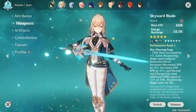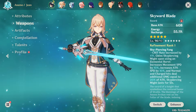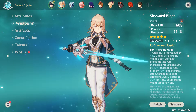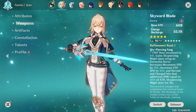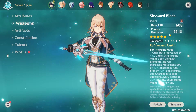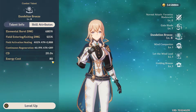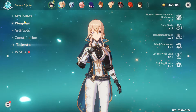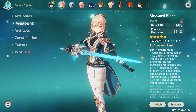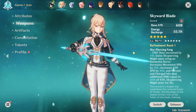Starting with weapons, we have probably the best one you can give to her — the Skyward Blade, which gives her 608 attack, a great stat, because she scales off attack basically; she heals more the more attack she has. She definitely needs energy recharge because her ultimate costs 80 energy, which is quite a lot. She does regenerate a lot of energy with her elemental skill, but she definitely needs energy recharge, so that's a nice stat.